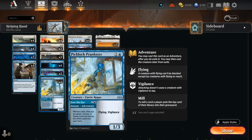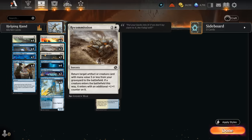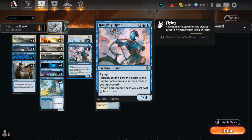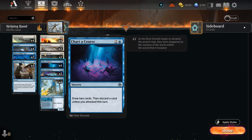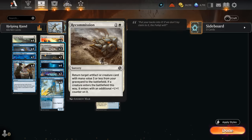We can help fill the graveyard to reanimate these by using the Prankster's Adventure, which mills four cards and reveals an instant or sorcery to put in hand — helpful for finding Helping Hand. Alongside Helping Hand we also have two copies of Recommission, a bit more expensive but the creature enters untapped with an additional +1/+1 counter. With Haughty Djinn discounting our spells, it will still cost just a single white mana. Charter Course lets us draw two and discard a card, potentially discarding a three-mana creature when we have a reanimation spell coming up.